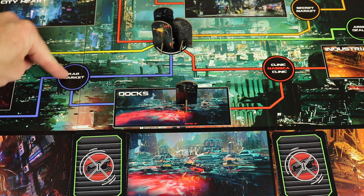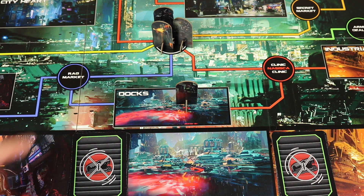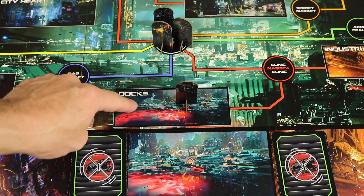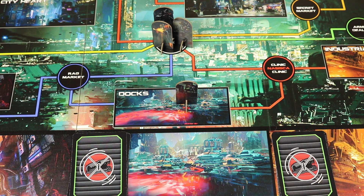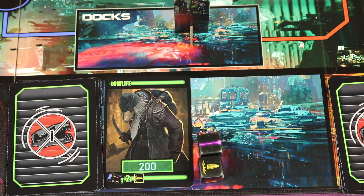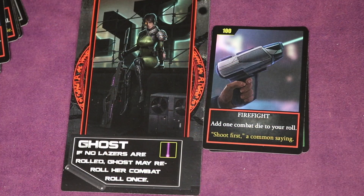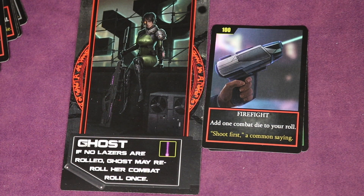So say we move from the rag market to the docks, placing us in this large major district. The circles are minor districts, and the rectangular sections are the major districts where the targets are. These targets are different characters we'll have combat against — we're trying to find the Supremacy and defeat it, but we've got to figure out who that is first. We flip up the top target card from that deck — there are all sorts of different characters in there. Here is a lowlife, the easiest one to defeat. This one rolls two dice against you and will hit you on a ballistics symbol, but if you defeat it you'll earn that amount of Yusek.